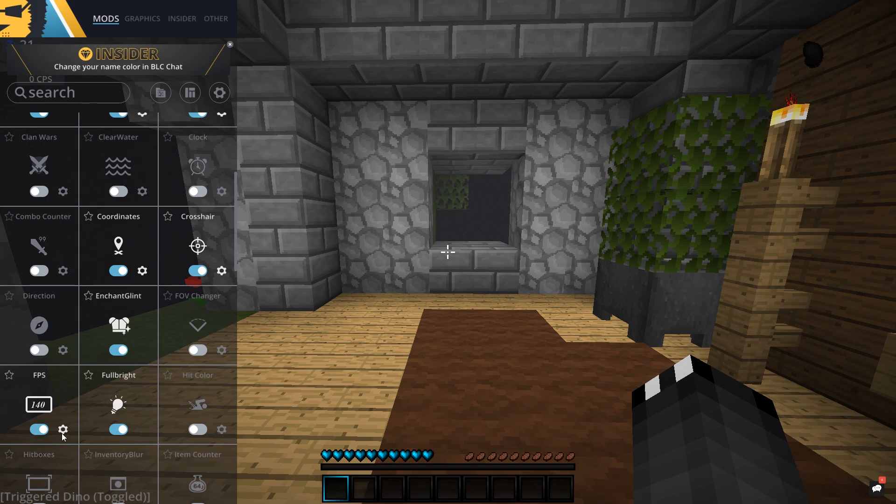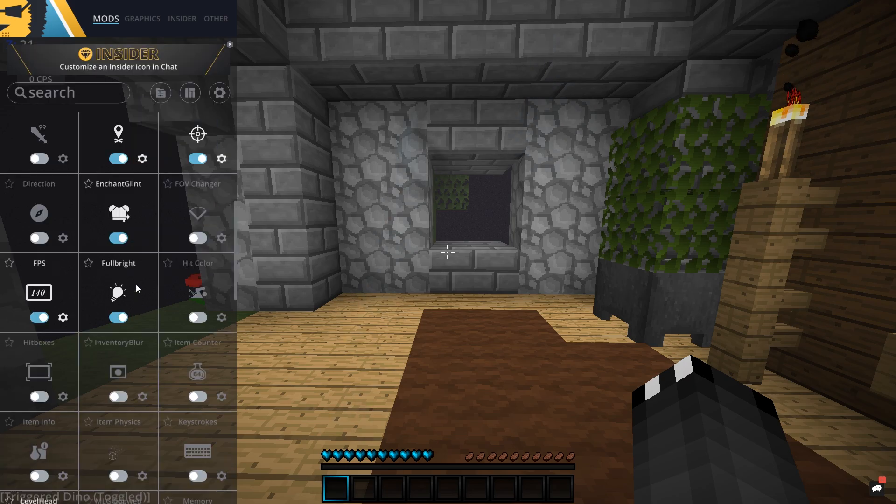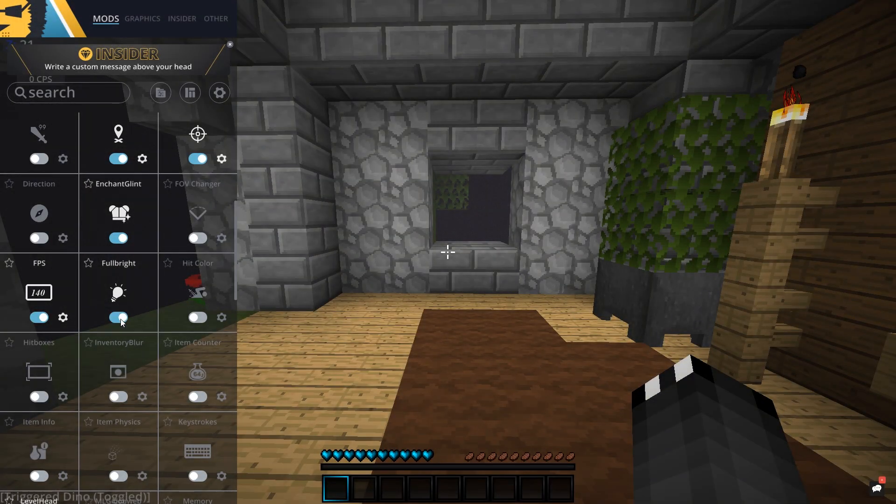Next on the mods we have FPS, which stands for frames per second. If we hop into this, as you can see I've got reverse order ticked, background color on default, and my text is white because it's nice and clean — and once again I've got the BadLion font on. Next I have Full Bright on. Basically if I was to turn this off, as you can see my screen looks a lot darker. It just turns your brightness up to the max and it makes everything much more easier to see.